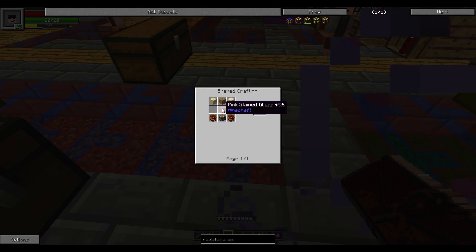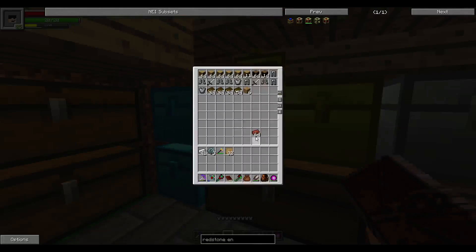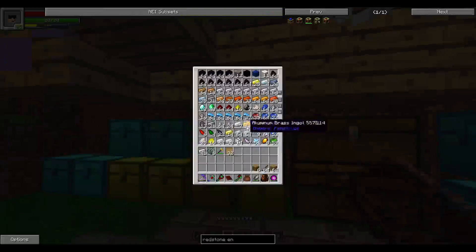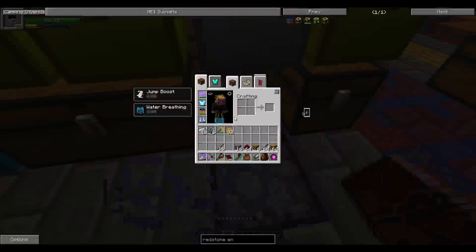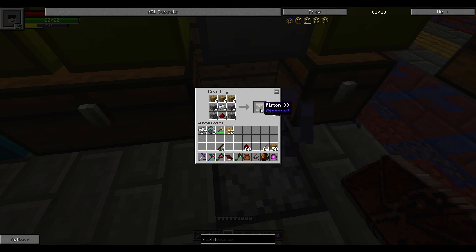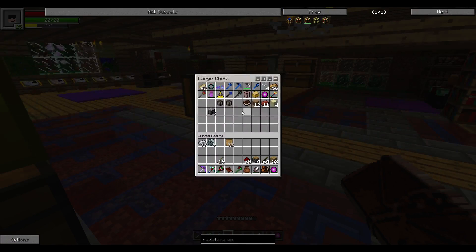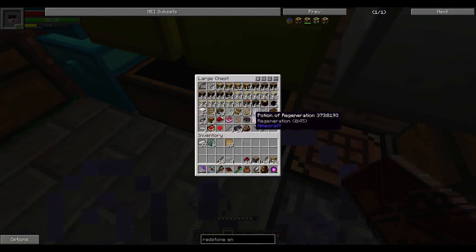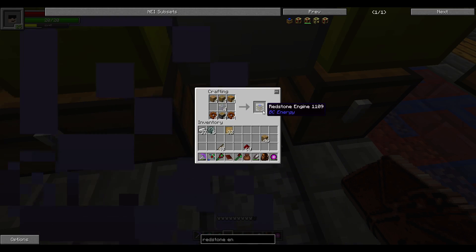A redstone engine is wood gears, piston, glass, and planks. I think I've left all the pistons behind. Let's get pistons - I never make one of anything, it drives me nuts. Wood gears... and we have a redstone engine!